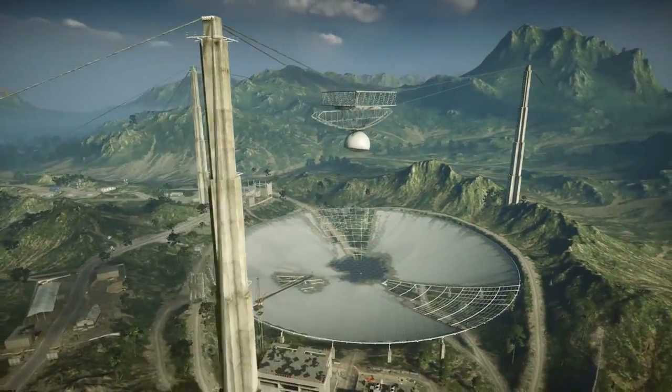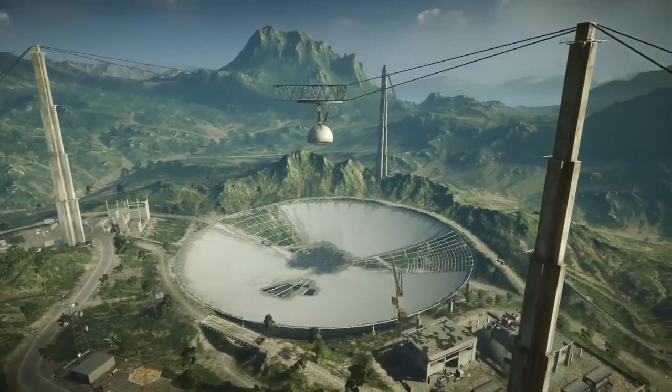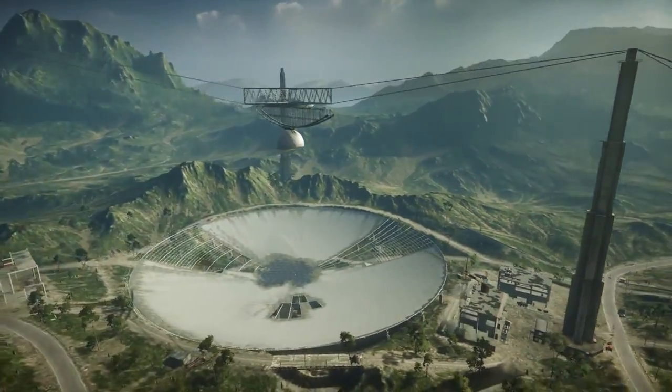The first map we're going to look at is Rogue Transmission, which features a giant radio telescope which can be brought down. To bring it down, you have to destroy 10 support cables.